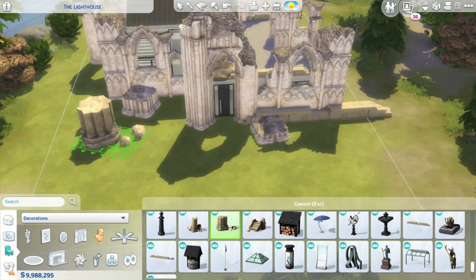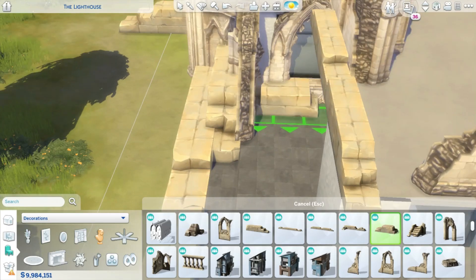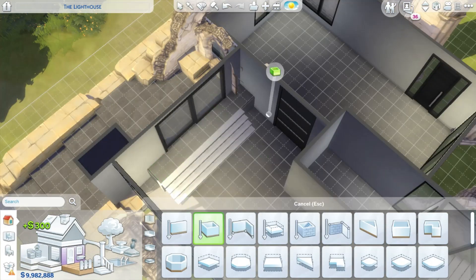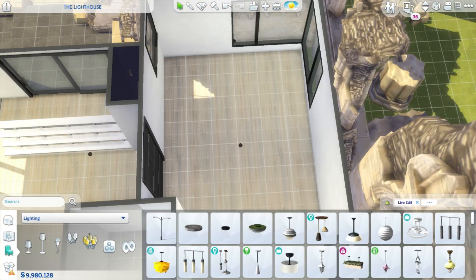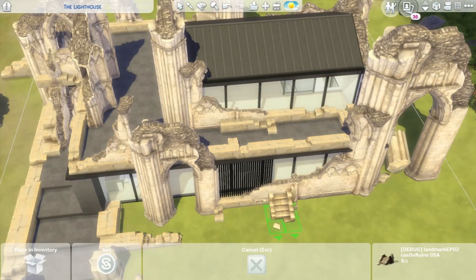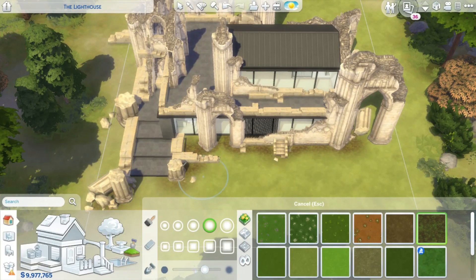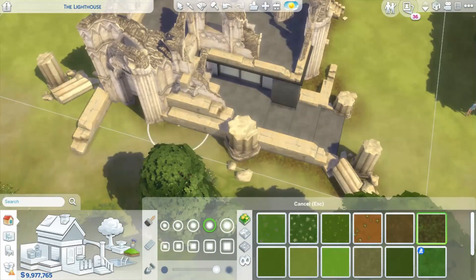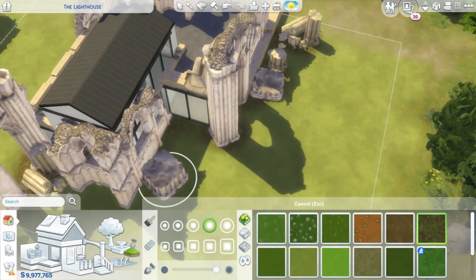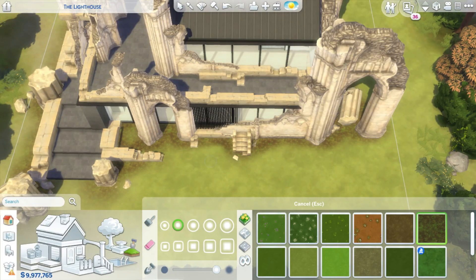Maybe I will get out of this modern kick, but not now. I had a lot of fun building this sort of different house. It's also kind of big — it wasn't my plan to make it as big, but that's what it turned out to be. It has two bedrooms and two bathrooms, so it's a fairly big home.